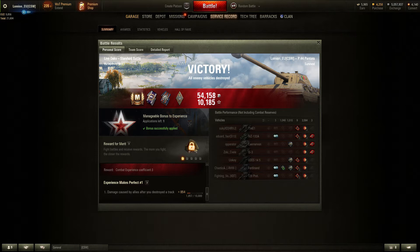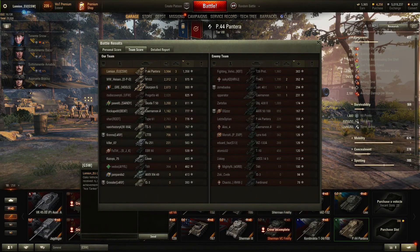Let's take a quick look at the end plates — a pretty good result. 54,000 credits, 10,000 experience, although most of that was 4,000 relating to a mission and the daily premium experience bonus. That was top 1 damage and top 1 XP: 3,564 damage overall and 1,358 base XP, which is a good result.